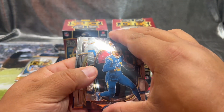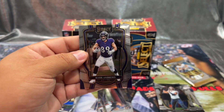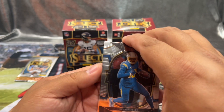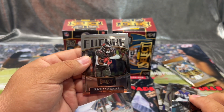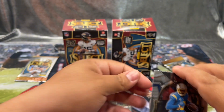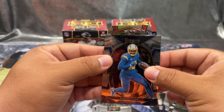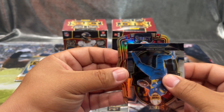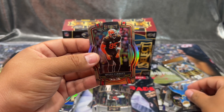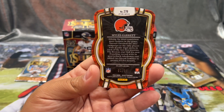Oh, we got a numbered card here! We got a Mark Andrews. From the back we got a Future Richard White, and then a Keenan Allen. For the Browns — I believe this is numbered — oh, Miles Garrett! Not bad at all. Number 51 out of 99 — wow, that's pretty cool.